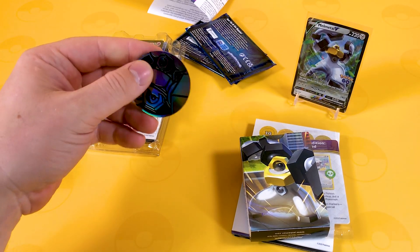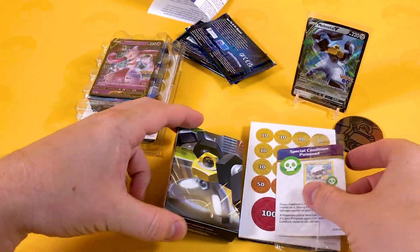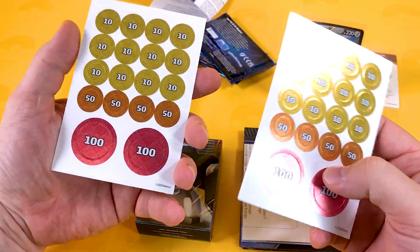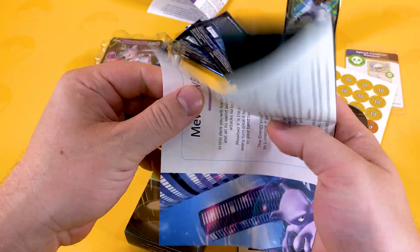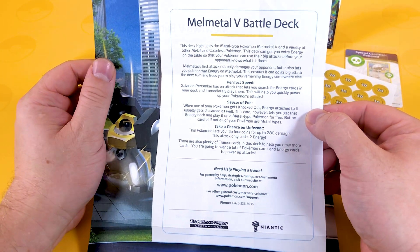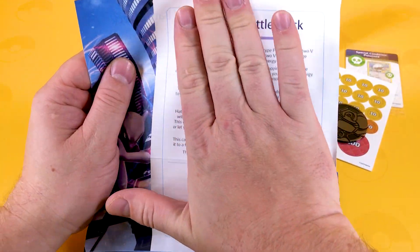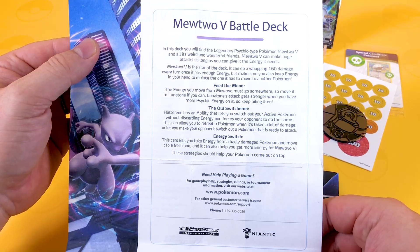We're not going to go too much into this like we did last time. So there is the Melmetal coin, which has that oil effect - very good to see. We also get the quick reference cards, which I won't dig into because I covered those in the last video. These little counters - two of them! Well, if one ain't enough, get two. That's really good to see. And we've already read through this - oh, this one's actually printed on a different type of paper. So there you go, there's your Melmetal V battle deck.